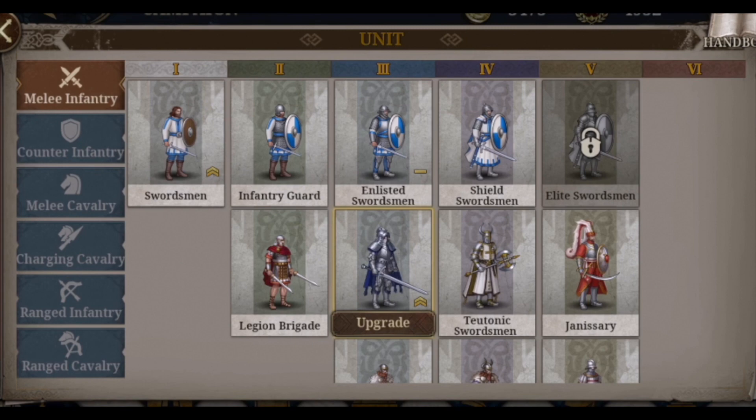Here we see what the six types of units are: melee infantry, counter infantry, melee cavalry, charging cavalry, ranged infantry, and ranged cavalry. Looking at melee infantry specifically, level one is the most basic with only one option — swordsman. Level two has two options: infantry guard and legend brigade. Level three has three options, and so forth up to level five where you can have the elite swordsman or the Janissaries, which have stronger power of course.